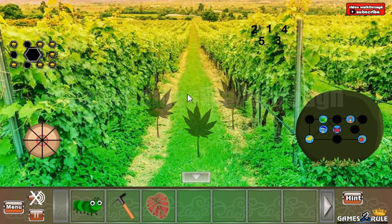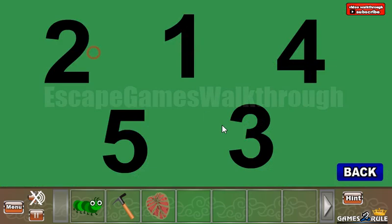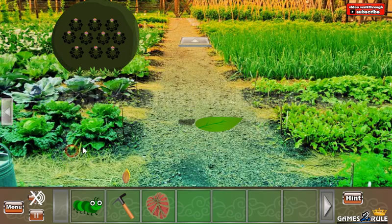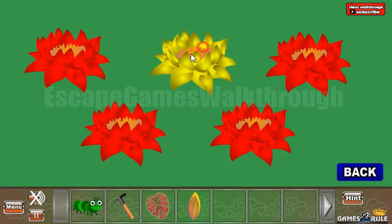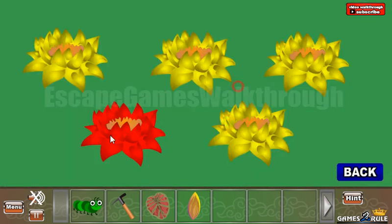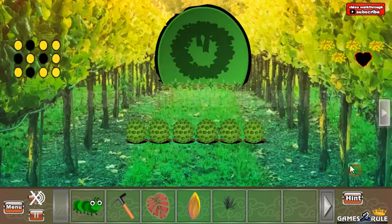Now let's look at this hint — it's a sequence to follow: one, two, three, four, five. Let's collect the items by the way. So here we are to use the sequence: one, two, three, four, five. We've got another leaf.